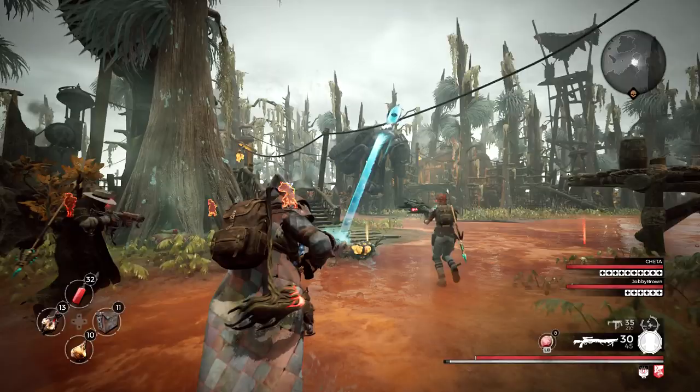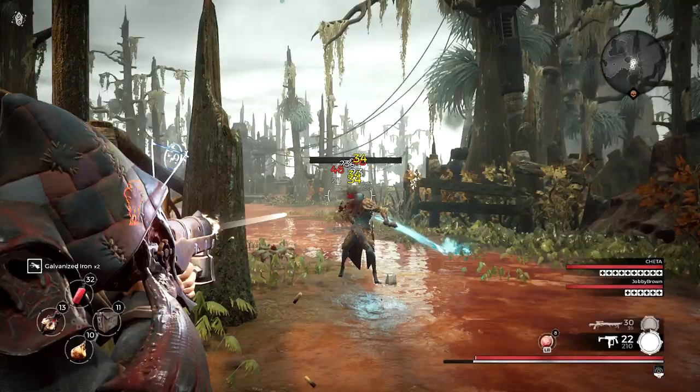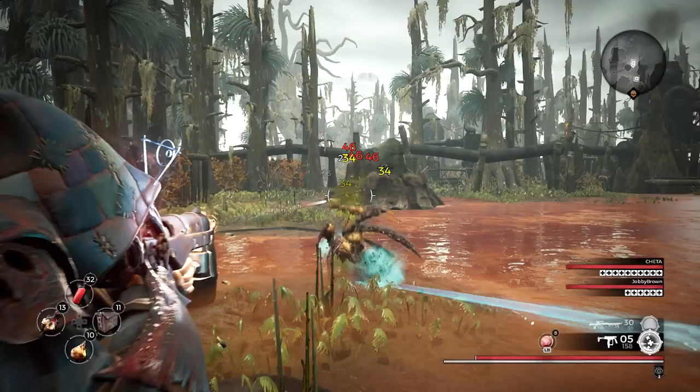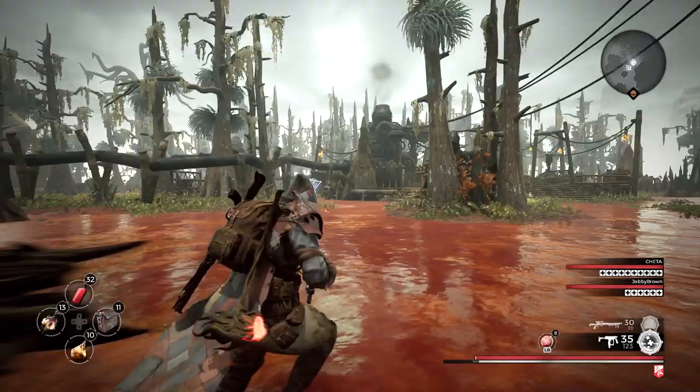What this basically does is — if I die — I'm pretty sure I come back to life immediately. This is just the healing prop. What is that thing? You can throw it — kind of new. Alright, so we're going — let's just keep exploring.